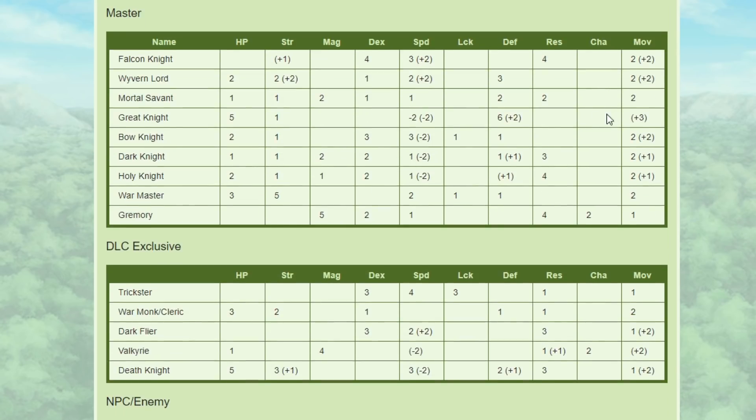You can't forget Great Knight's great move bonus: plus 3, but only when mounted, so they have 7 move — which is great, you can't sleep on that. 7 move is a lot better than a 4-move Fortress Knight. But like I mentioned, it's really easy to work around low movement with Stride, Warp, Rescue, Foul Play. There are tons of movement options in Three Houses that make low-movement units totally viable — easier than in previous entries in the series.